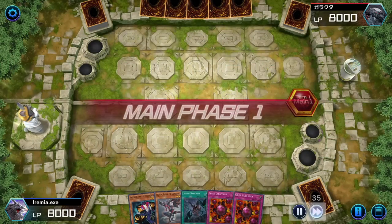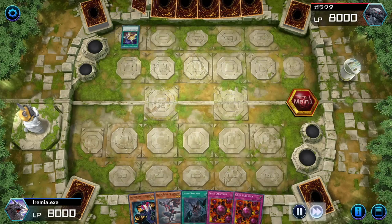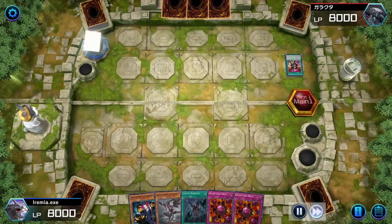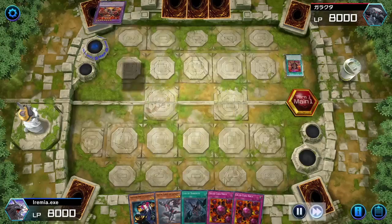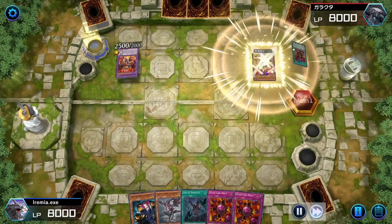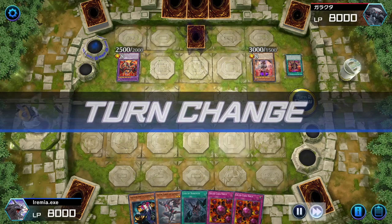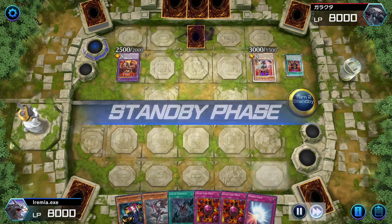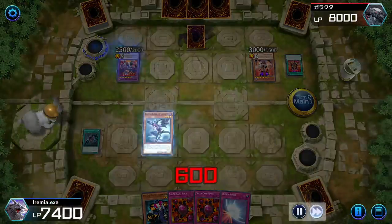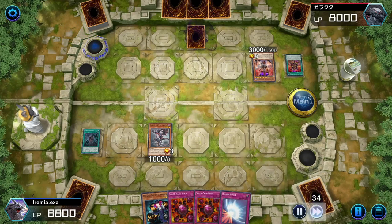Playing Lair and we are stuck going second. They're playing Despia this game — you see the field spell there. They go into Masquerade, and I think they get Traumaturge out. They didn't actually do that much. We start Lair and Lilith, which is really good. We activate Lair, take some damage, go Lilith, and then we tribute their Masquerade and we guarantee our Eradicator.